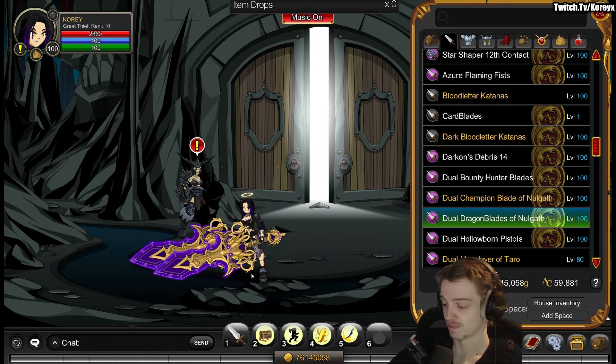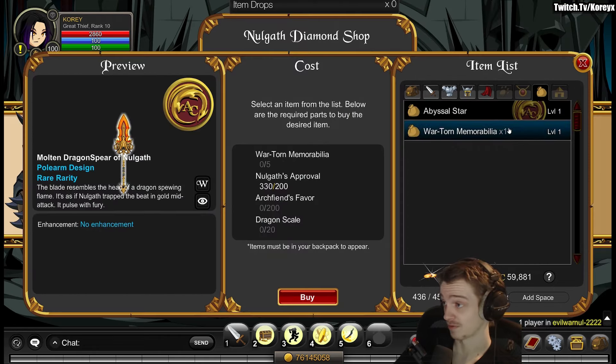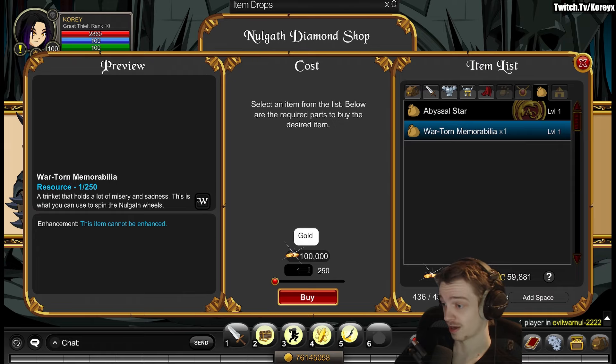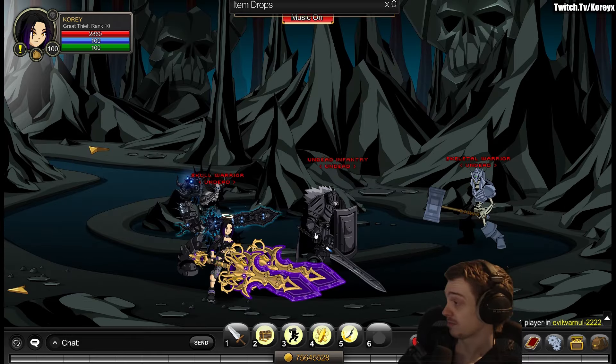At least you don't need a membership to get this one. There are a few requirements. The Wartorn Memorabilia will just be purchased for gold — 100k gold each, so just 500k gold total for that, not too difficult. You obtain the Null'gath Approval by just farming mobs in the map; it'll be a random drop so you won't get it every time.